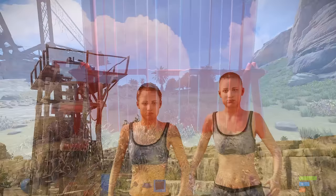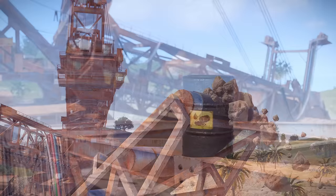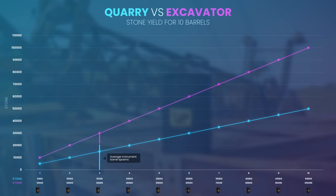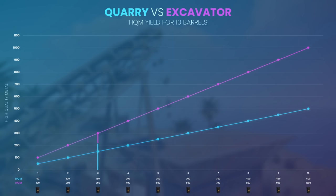Therefore, quarries may be a better choice for smaller groups or solo players looking for a guaranteed and safer return, while the excavator is better suited for larger groups who can defend the resources from other players. To compare the yields of the excavator to the quarries, we can compare the yield per number of barrels for stone, metal, sulphur, and high quality metal.